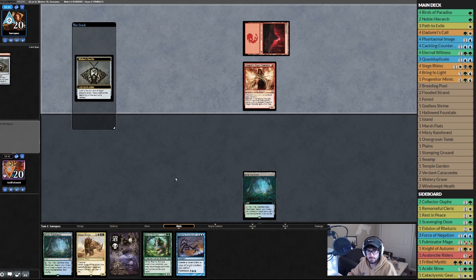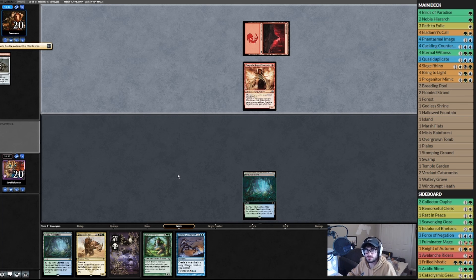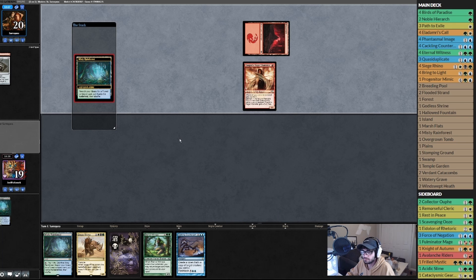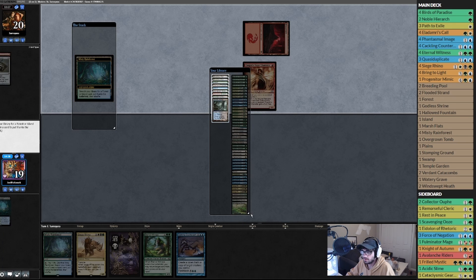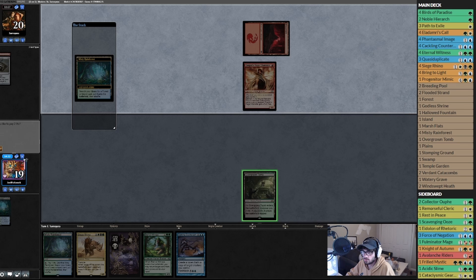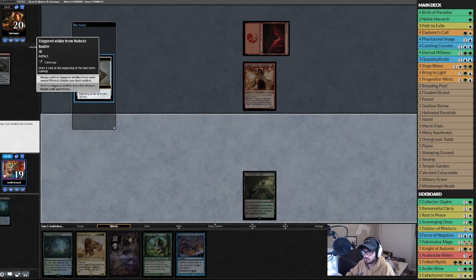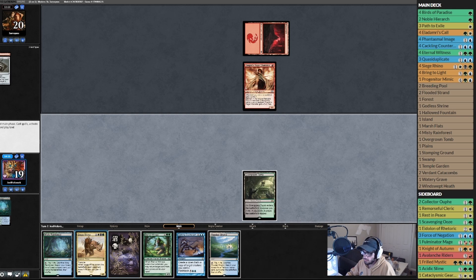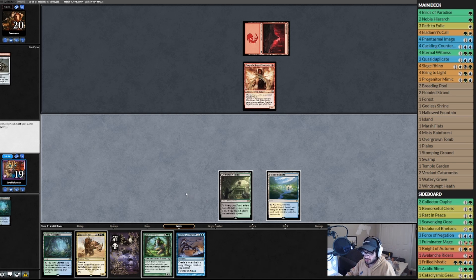These red deck players are always super slow when they play, and they have the smallest mana cost spells — it's not like they're doing crazy math, it's either threes or twos. Combat, crack a Misty, get an Overgrown Tomb. Flooded Strands past the turn.